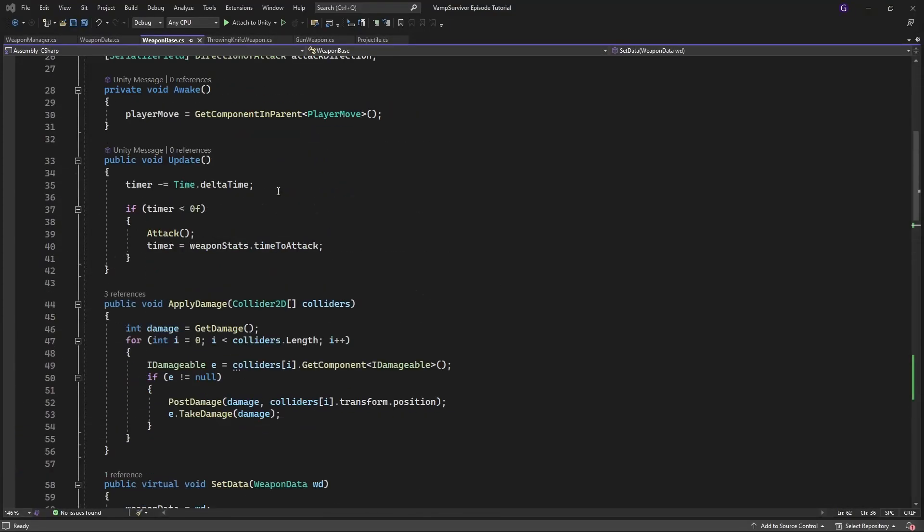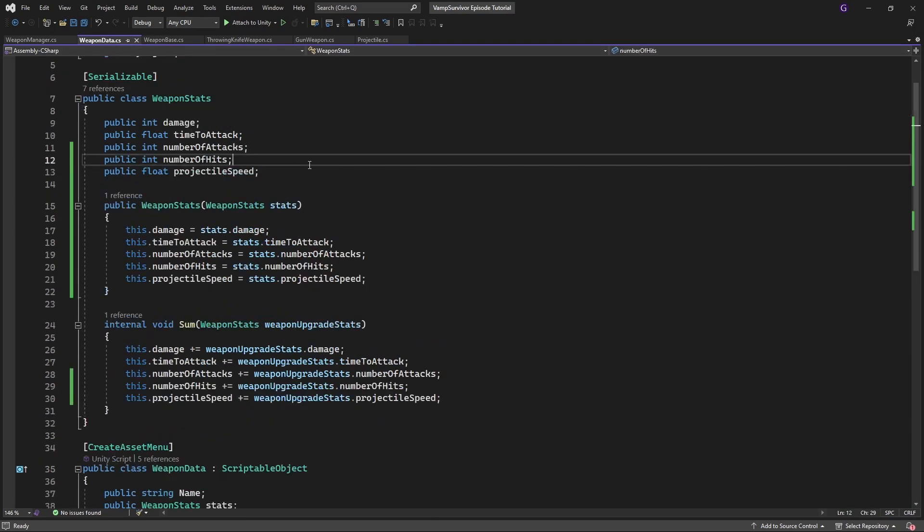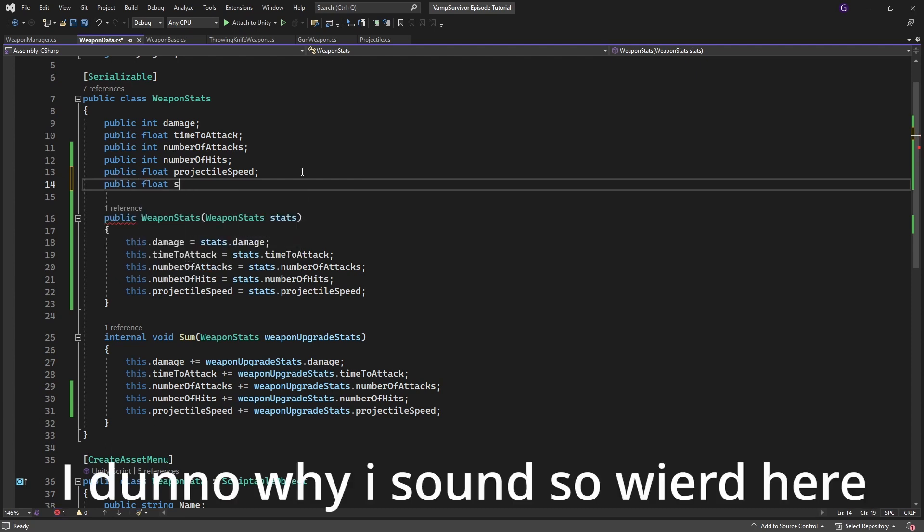While we are at the stage of adding and modifying stats of the weapon, let's add a new stat for stun of the enemy. Add a new weapon stat called stun. Don't forget to add it into the constructor and sum method.